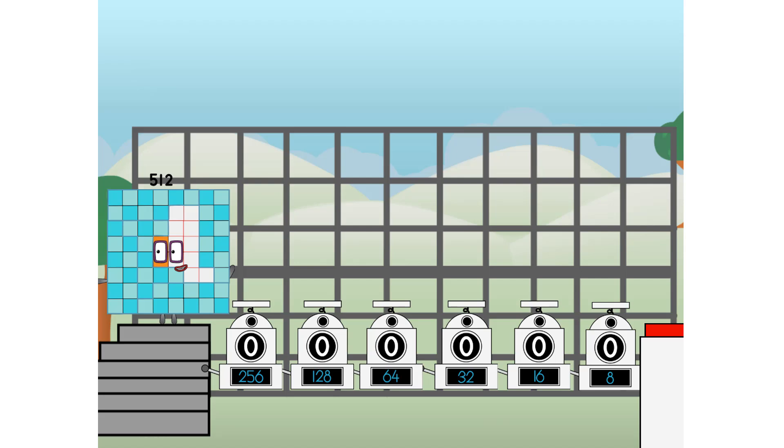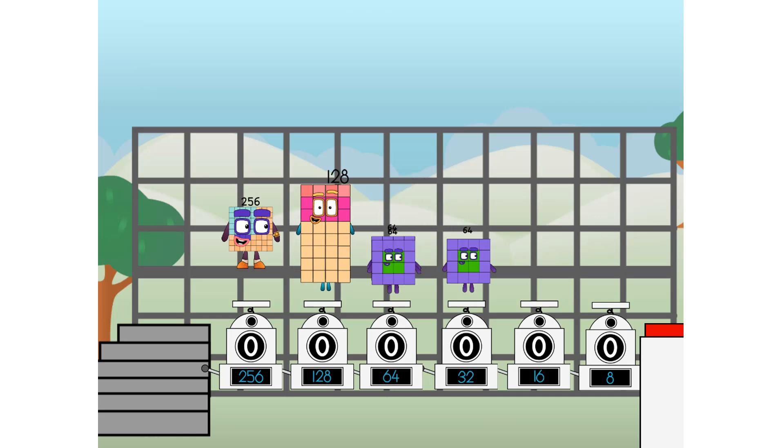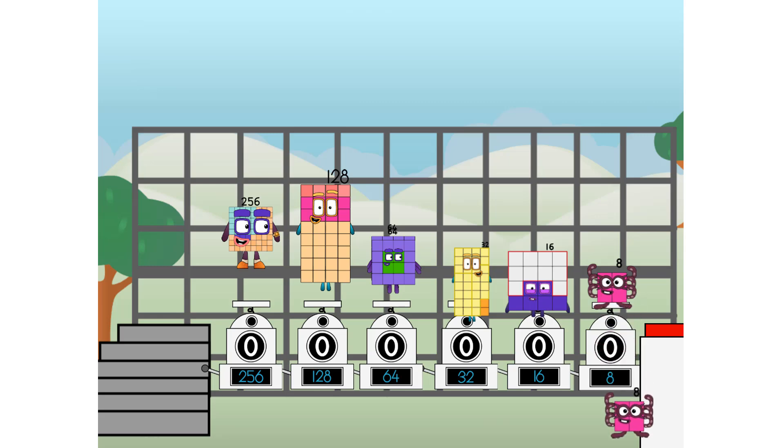First, I split in two. 32. I'm 16. I'm 8. And 4. And 2. And 1. And 1 more to press the big red button. Then you choose who's going up. One of me. And 1 of me. And 1 of me. And 1 of me. And none of me. And 1 of me. And 1 of me. And fire.